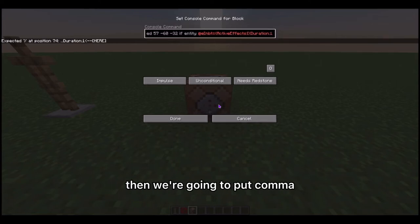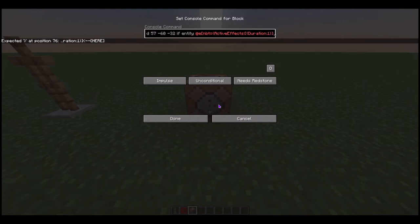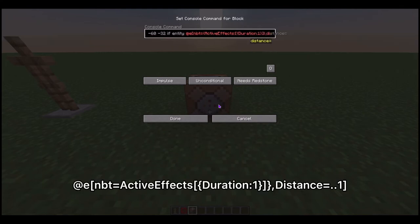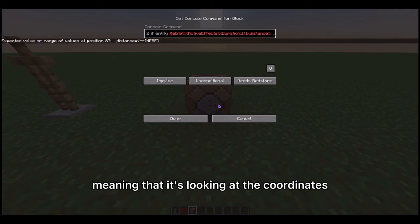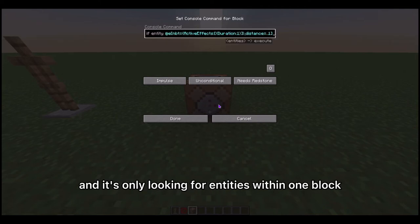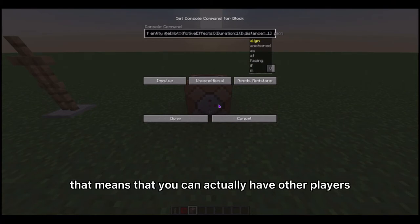Then we're going to put comma distance equals ..1, meaning that it's looking at the coordinates where the entity is and it's only looking for entities within one block.